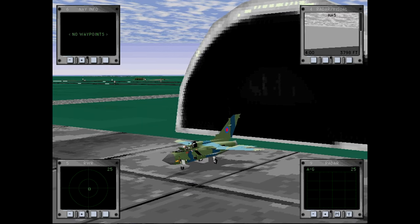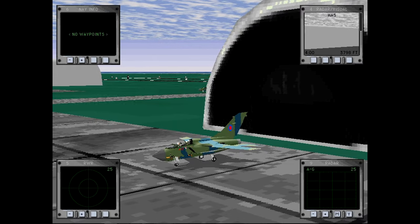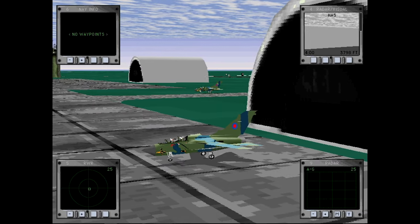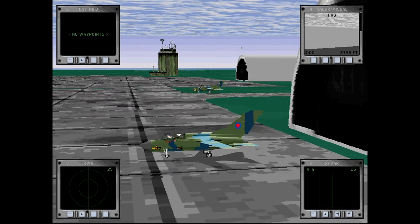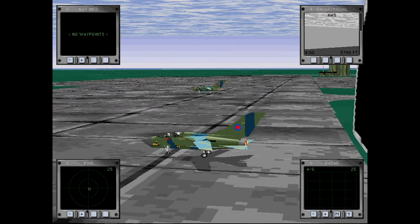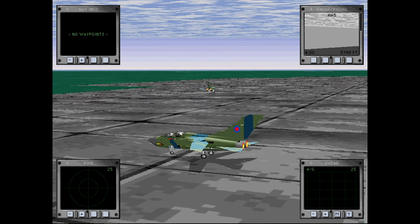Being designed for low-level operations, the Tornado required modifications for medium-level operations adopted by the RAF in the 1990s. The RAF's GR1 fleet was extensively re-manufactured as Tornado GR4s, with upgrades including a forward-looking infrared sensor, wide-angle HUD, improved cockpit displays, NVG capabilities, new avionics, and GPS. The upgrade eased integration of new weapons including the Storm Shadow cruise missile, Brimstone anti-tank missile, Paveway III laser-guided bombs, and the Raptor reconnaissance pod. The first flight of the GR4 was on 4 April 1997, with deliveries accepted from 31 October 1997 and completed in 2003.